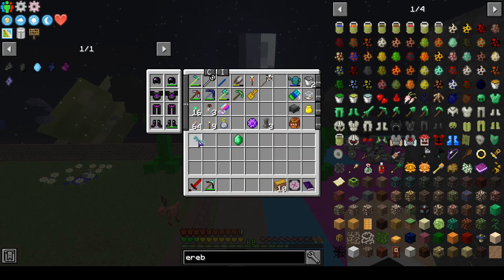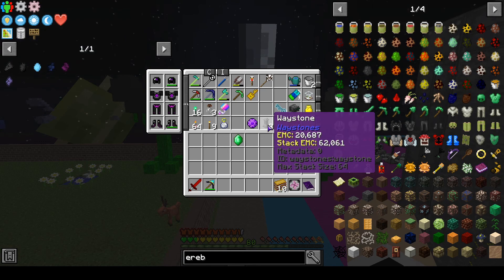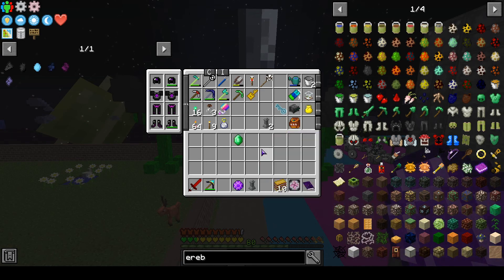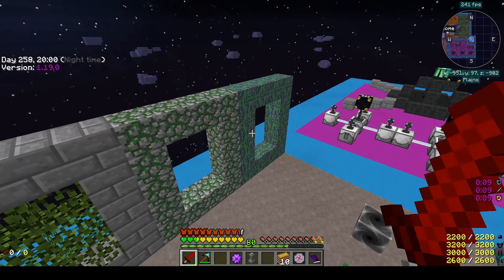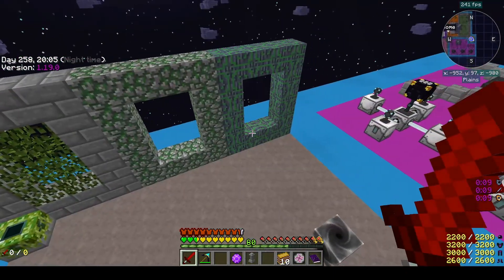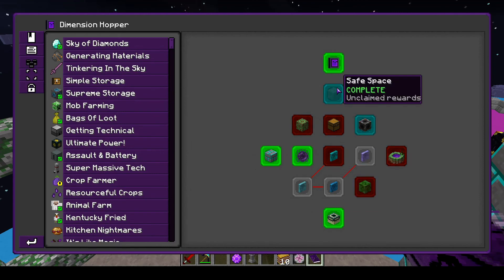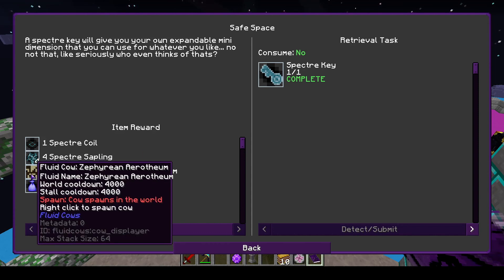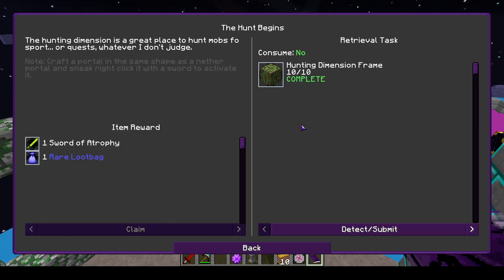Now, the next place we're going to go — we might put waystones down. We'll just keep it on us because I'm not really sure exactly what to expect. So one of these, we use a sword, and the other, we use an emerald to get into. And I don't remember which is which. Let's look in the book because it does say. Okay, so that is that one. And we get a cow. The hunting dimension — I've never been to the hunting dimension, I don't think.